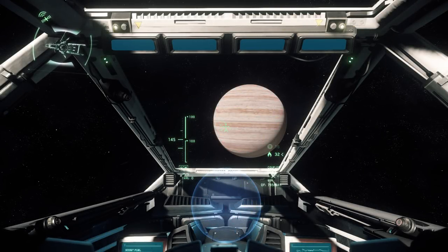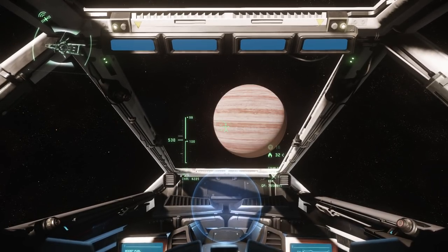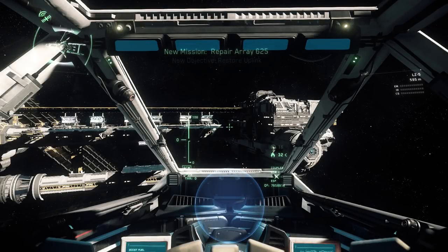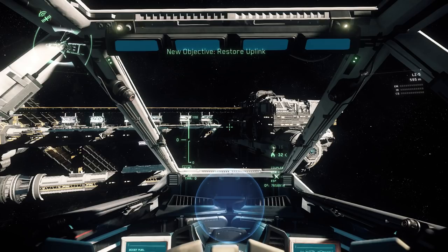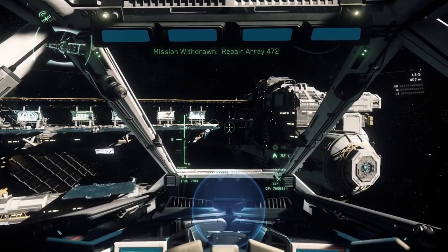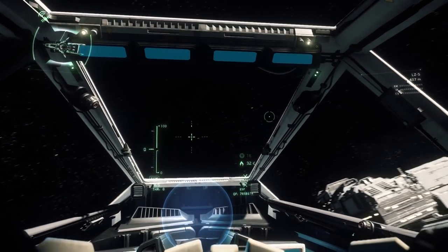If your top speed is set to 145 and you want to reach a distant planet without quantum travel, use the afterburner by holding Shift. When you release that key you'll stay at that speed, making it essentially the new cruise mode. You can also immediately set your throttle to 100 or zero by pressing Backspace. To enter decoupled mode — which lets you spin freely even while thrusters are going — press C.